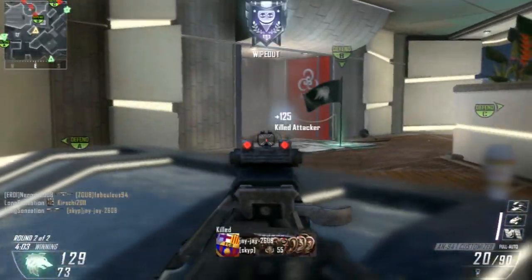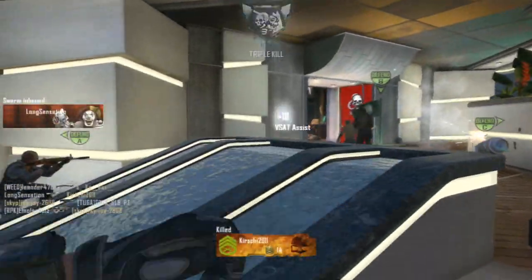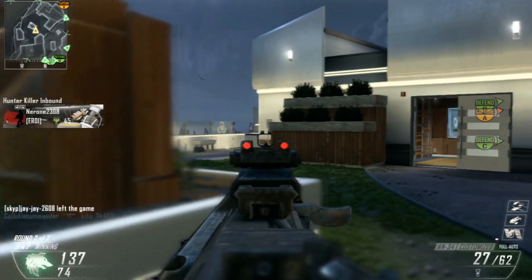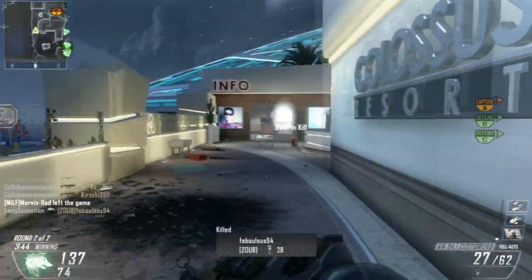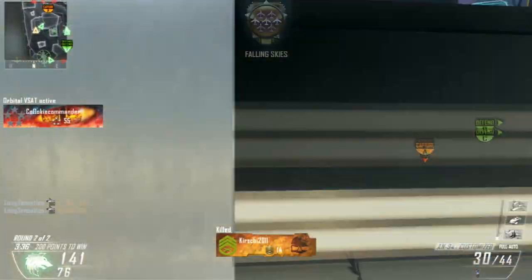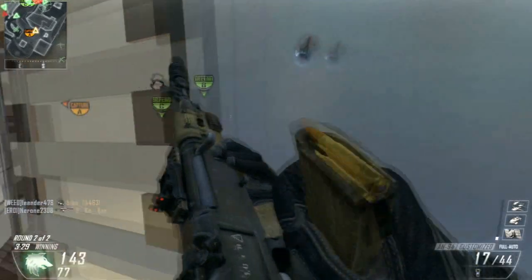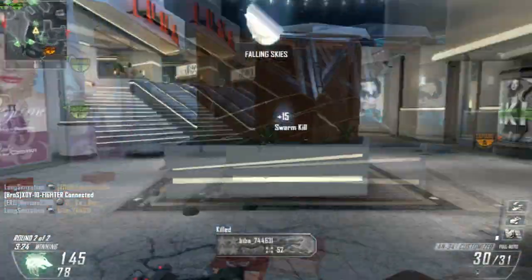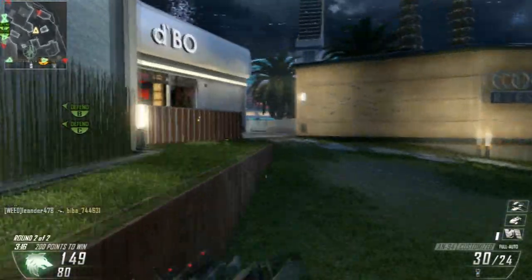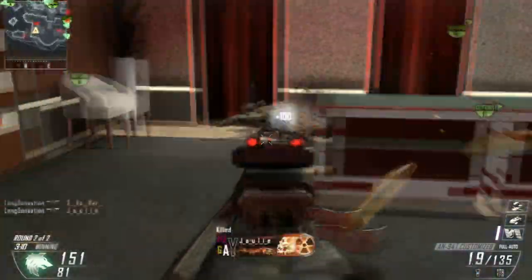Now let's quickly move over to the Scorestreaks. We're going to begin with the Aerial Recon Drone which I think is going to be some kind of very low UAV — lower than the UAV. The UAV is next on the list. We've then got the Aerial Assault Drone which appears to be like the Dragonfire but a very dimmed-down AI-based version of the Dragonfire from Black Ops 2. We've then got the Orbital Care Package, the Remote Turret, the System Hack, the XS-1 Vulcan, the Missile Strike, the Bombing Run, the Warbird and then the Paladin. I'm actually surprised by these Scorestreaks, although they can all be altered and changed to have a massive variation of killstreaks.